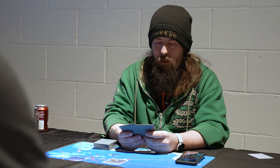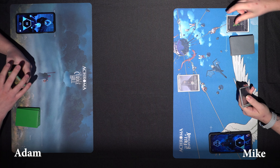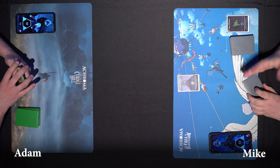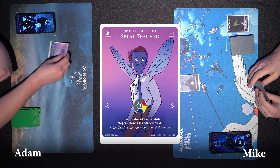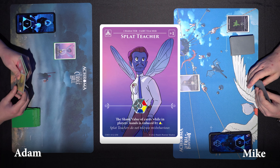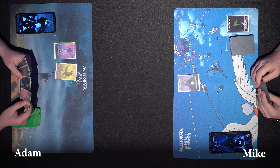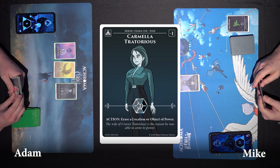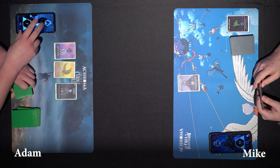Let's go with the Warlock. I'm going to play Splat Teacher. That makes yellows free, so I'm going to draw back and gain one immediately. Then I'm going to play Carmela Trader. She would usually erase a location or object of power, but there wasn't one.